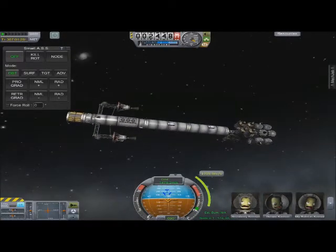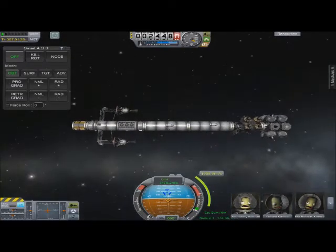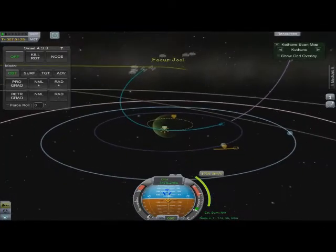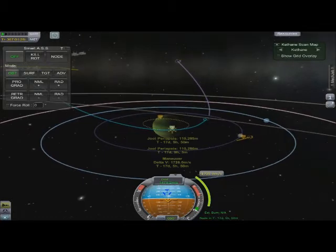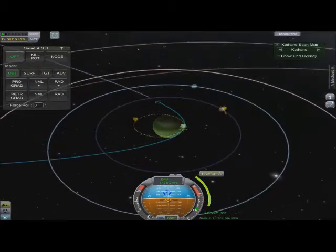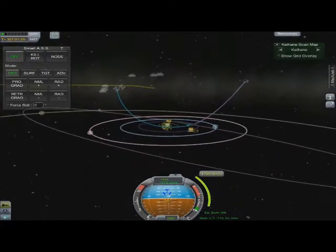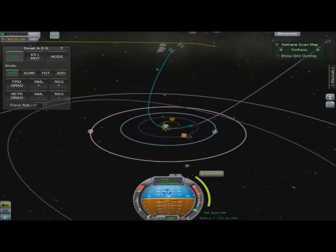Now of course, with Jool, the best way to get into the system — or at least the most exciting way — is to aerobrake. You can see here from Mechjeb's landing predictions, this is going to be my orbit after the aerobrake. I'm going to be hitting a periapsis of just over 110 kilometers. Although this is going to be exciting to say the least. So let's just sit back and enjoy the ride.